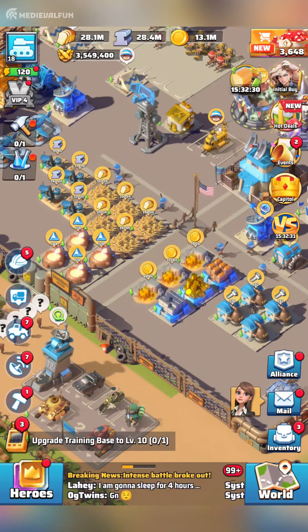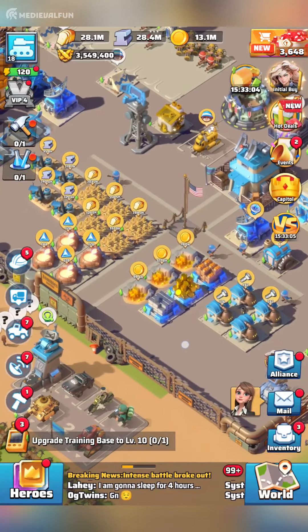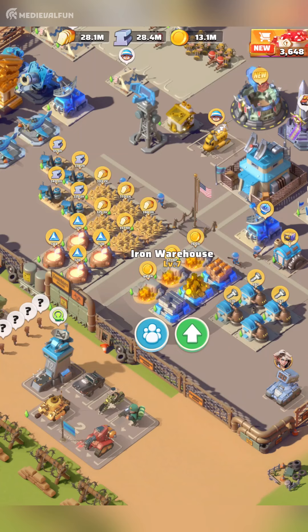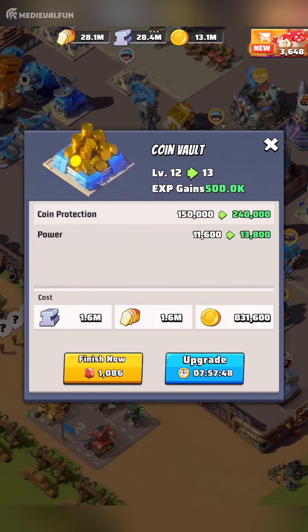There are two major ways to protect your resources. The first and most important is to upgrade your warehouses — the coin vault, which protects your gold, and the food and iron warehouses. Upgrading these buildings not only increases their capacity but also gives you more hero XP. The second way is to keep your resources below the protection limit, especially during the enemy buster event. For example, a coin vault at level 12 offers a protection limit of 150,000 gold.